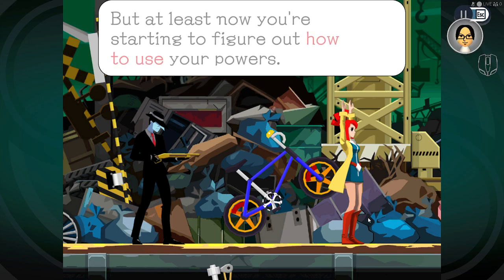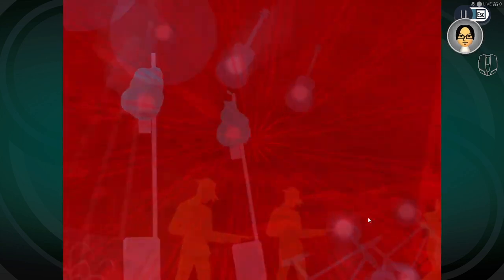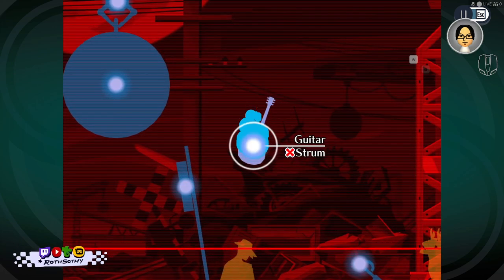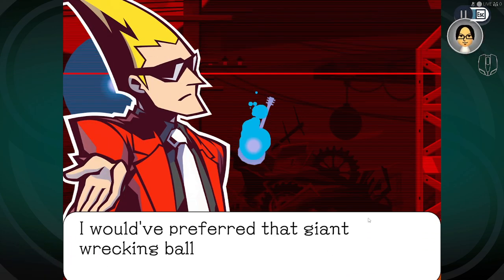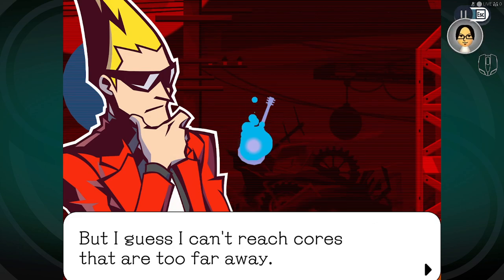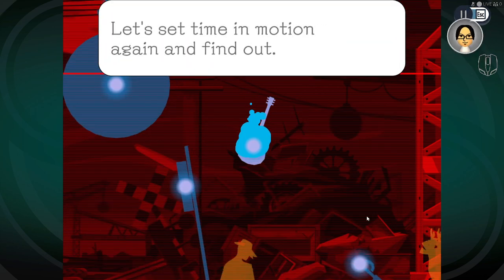'That's not good, is it? But at least now you're starting to figure out how to use your powers.' So I enter the ghost world, possess an object, and then perform a trick with it? 'Now you're getting it. Let's move to the next step — traversing a different corner.' I see a guitar then. 'I would have preferred that giant wrecking ball — that would have solved the problem real quick.'